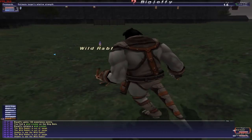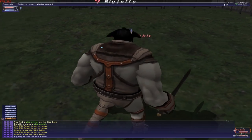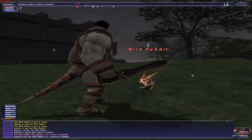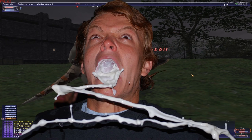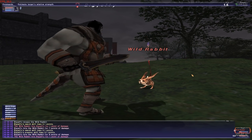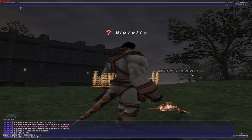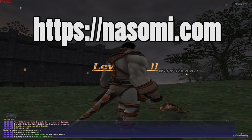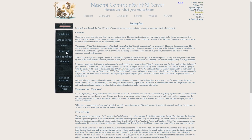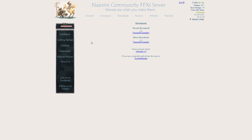But maybe you already know what Final Fantasy XI is all about and don't need to wait until the second half of this video where I give a beginner's guide to the game. You might just want to know how you can jump in on this free gaming experience. Get over to nozomi.com right now. There, you'll see a link on the left-hand side that will lead you to their download page. You can either use a BitTorrent or a direct download to get the game installer, which is about 5GB.